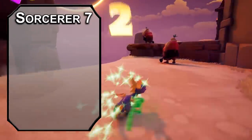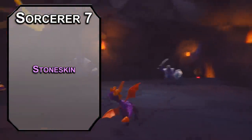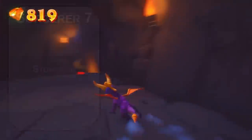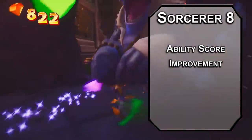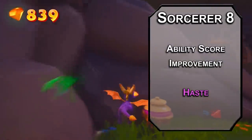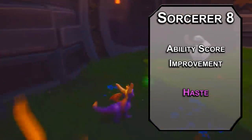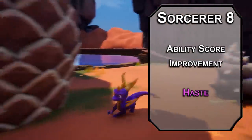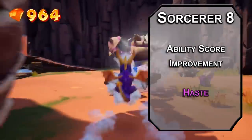7th level sorcerers can learn 4th level spells. Stoneskin gives you resistance to bludgeoning, piercing, and slashing damage for an hour depending on your concentration — meaning even though you're saving dragons, you'll actually be pretty safe slaying them as well, resisting 2 types of energy damage and any claw, teeth, or tail damage. 8th level sorcerers get another ability score improvement — get your charisma up, since that's what you're using for all your spells and 5 out of 6 breath attacks. Haste doubles your movement speed, adds 2 to your AC, gives advantage on dexterity saving throws, and an extra action to dash, disengage, hide, use an object, or make another attack. I'd use it to dash in, bonus action charge, and cast a spell all in the same round. It lasts a minute depending on your concentration, and when it ends you need to take a round off, but it's definitely worth it.